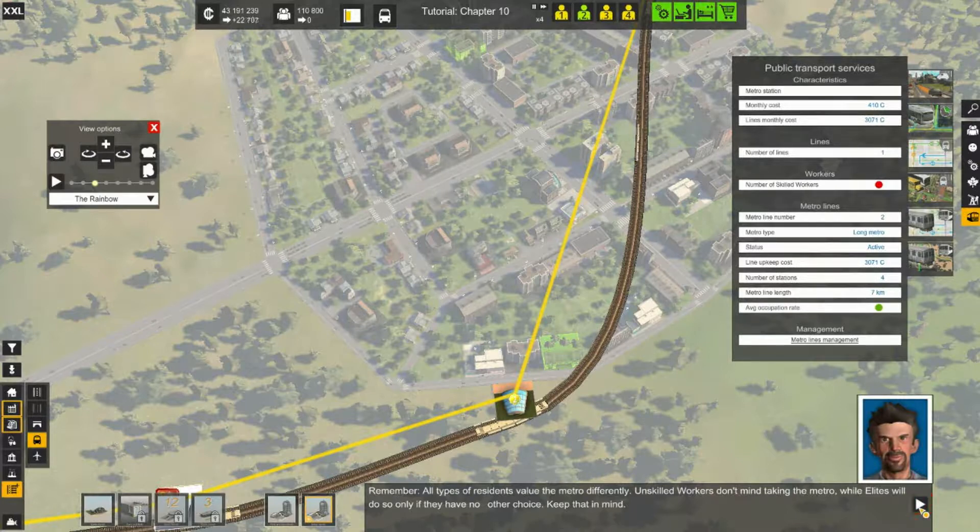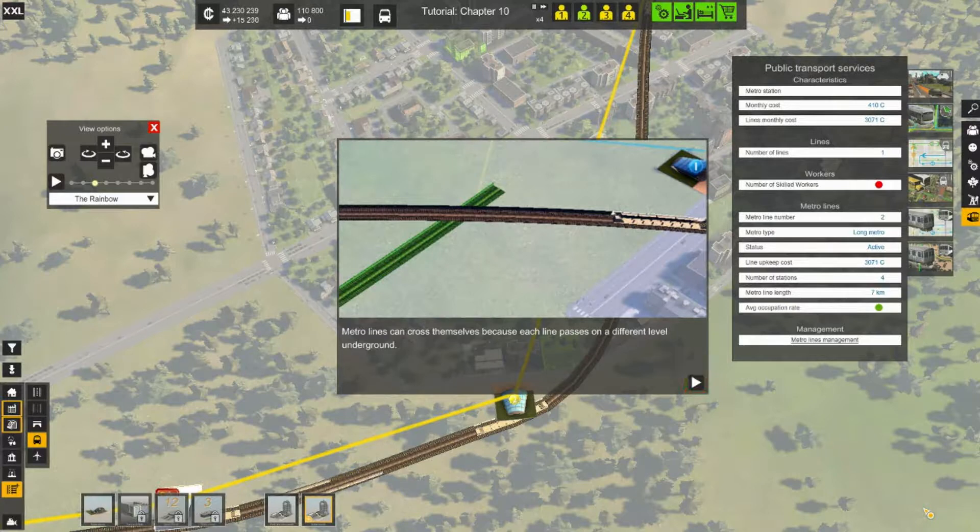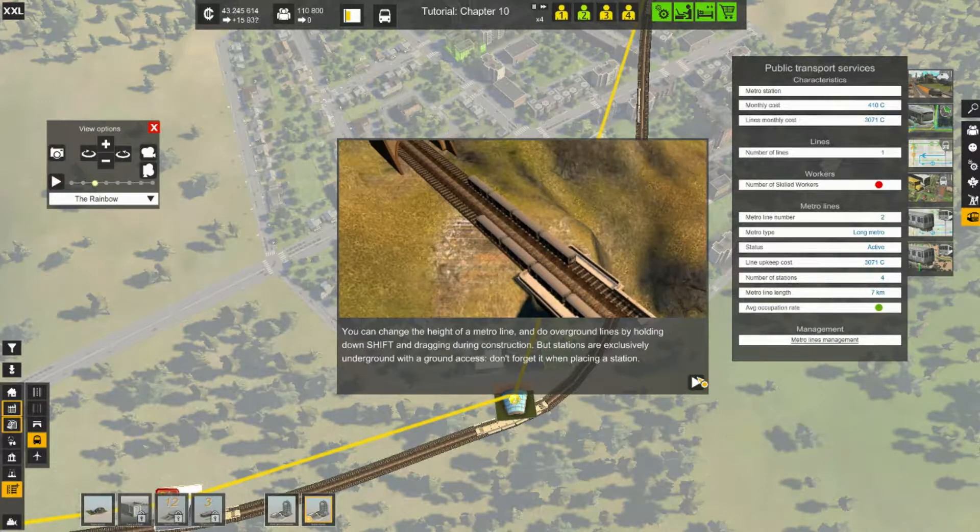Only the elites will take public transportation if necessary. When you draw a metro line, it works in both directions — you only draw one line and that line is bi-directional. There's no need to make a loop. Now it's showing you how metros can go under or over each other — you just have to hold the Control key down and use the mouse up or down.